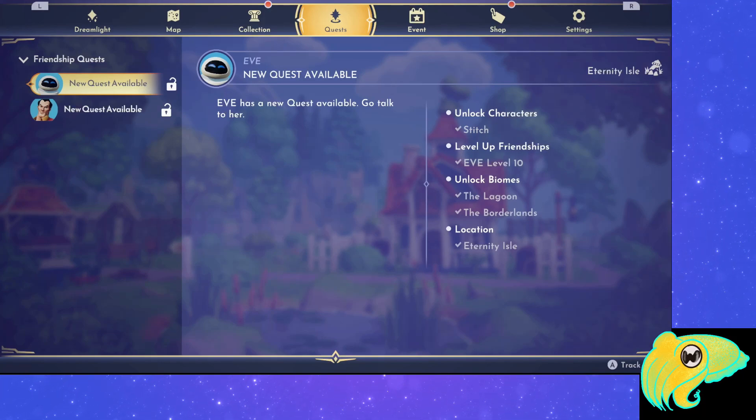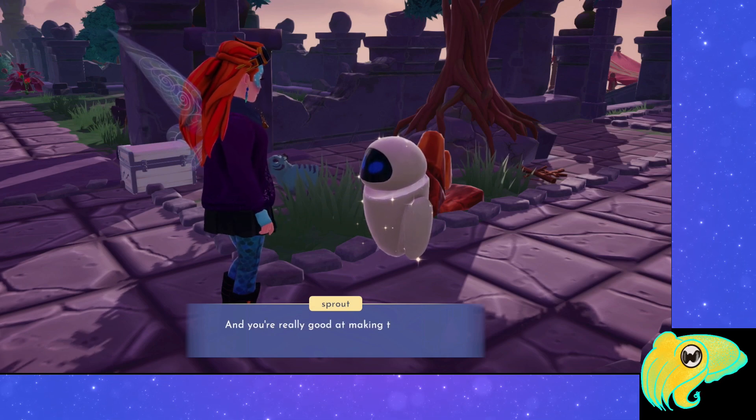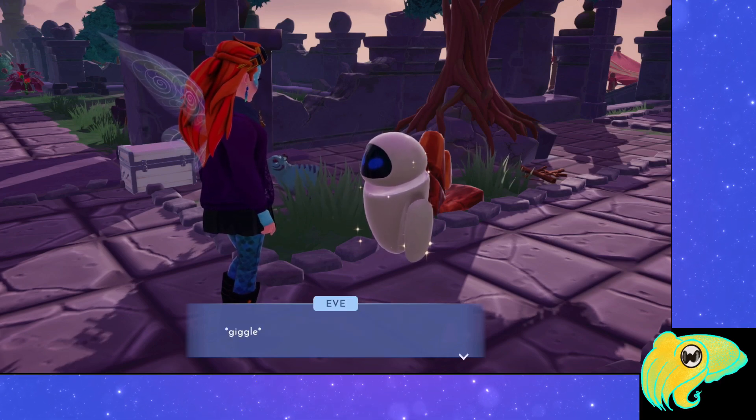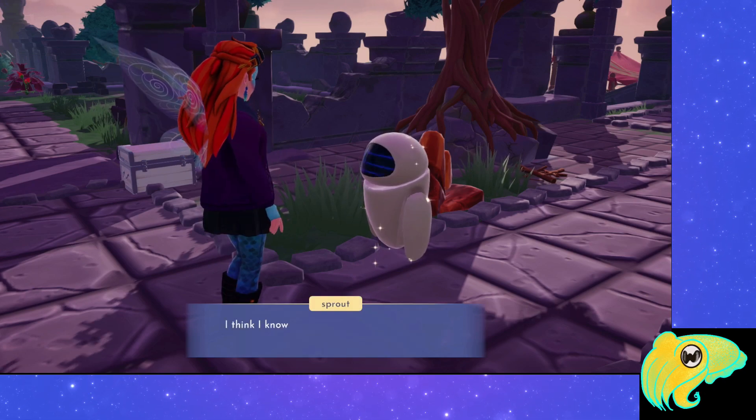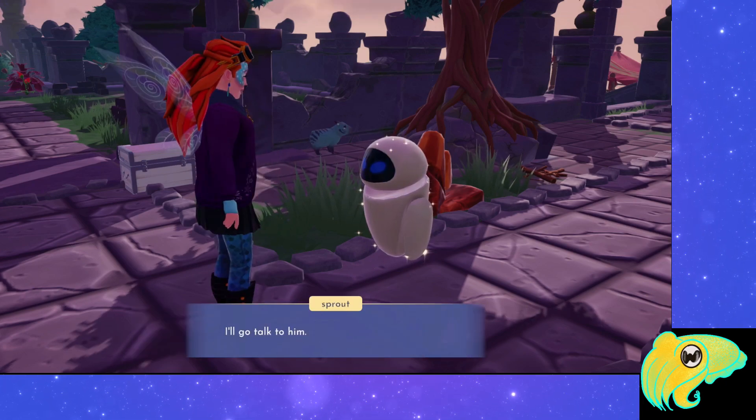Once you level up Yves to level 10, you'll have her final friendship quest. To start the quest, talk to Yves. You suggest that Stitch would have some good ideas for what she can do, and this kicks off her level 10 quest, 'When Things Go Boom.'